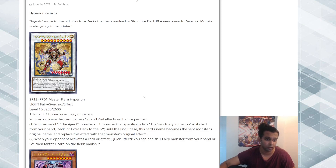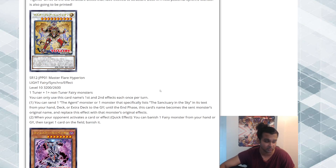The materials are one Tuner plus one non-Tuner Fairy monster, so it restricts you to playing Fairies. I don't know if it's going to be pure or what, but that's already a good sign — it's kind of generic, not requiring three different monsters like Trishula does. You can only use this card's first and second effects each once per turn. You can send one Agent monster, or one monster that specifically lists The Sanctuary in the Sky in its text, from your hand, deck, or Extra Deck to the graveyard — until the End Phase, this card's name becomes that monster's original name and replaces this effect with that monster's original effect.